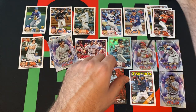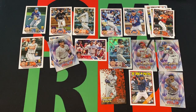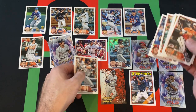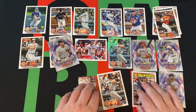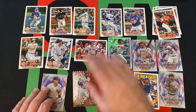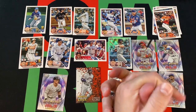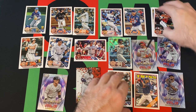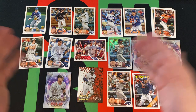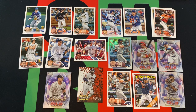Not bad overall. We've got Adley Rutschman rookie, Riley Green, Brent Beatty. We've got Cody Clemens — the regular rookie and the Rainbow Foil rookie. He's the son of a star who should be a Hall of Famer, but not going to hold that against Cody at all. A couple of Judges, a nice Bobby Witt gold cup card. Overall, not the worst, not the best, but not the worst for sure.